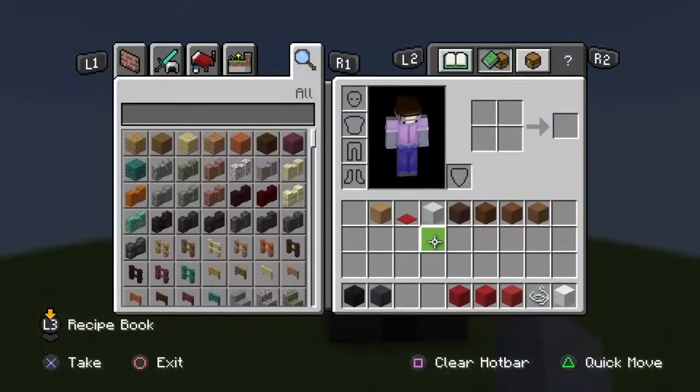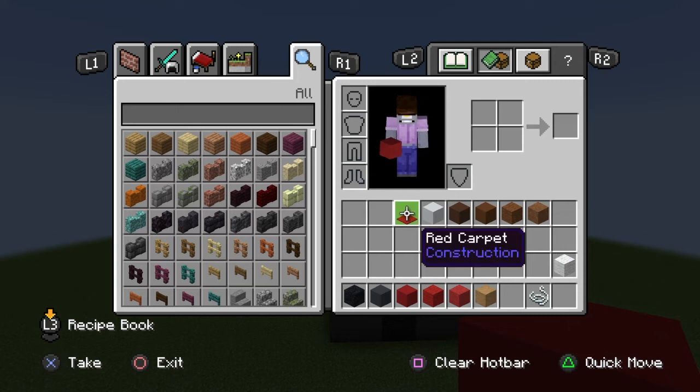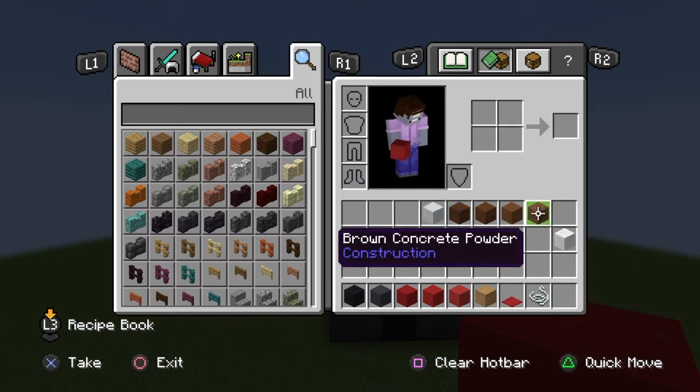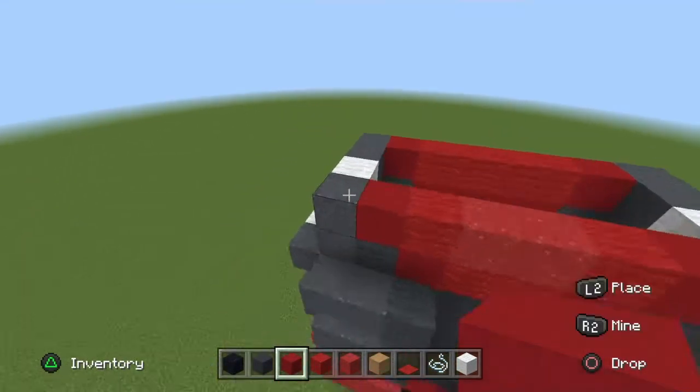Go back to the front, reorganize the inventory, move the reds over. Put the white away for now and grab your strip jungle wood and red carpet — and the white too since there's an empty spot.